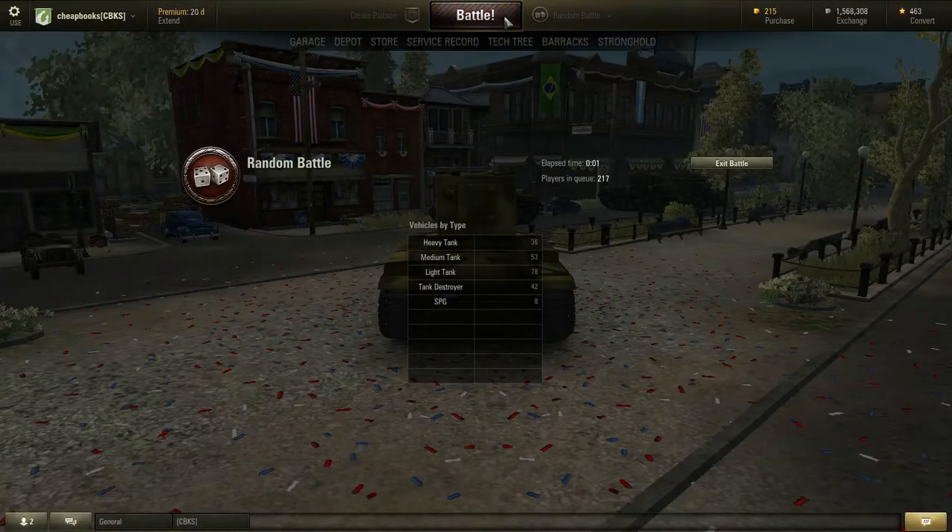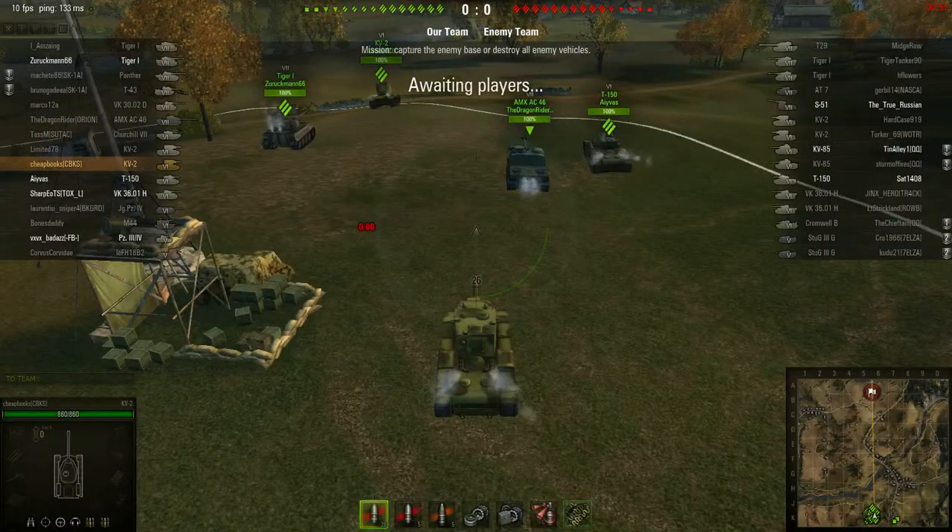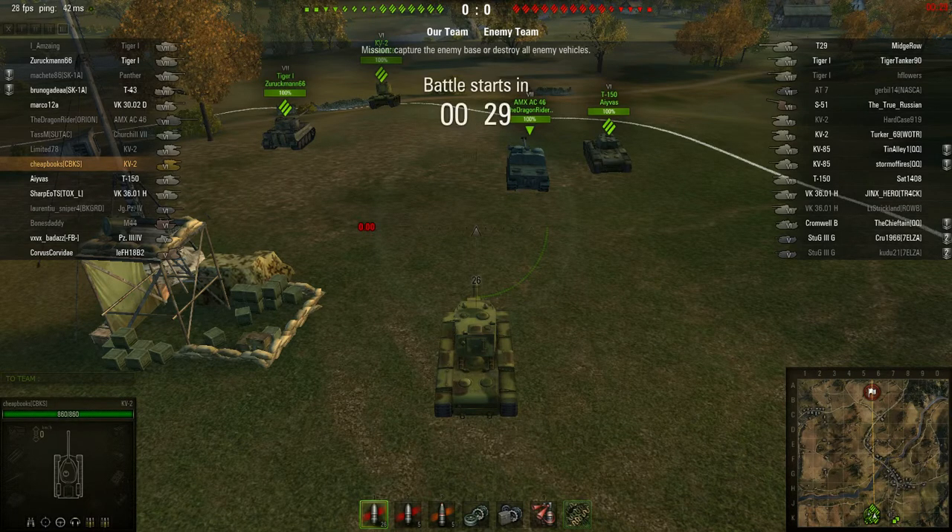I'll explain. There is an SPG mission, which is to damage two tanks with one shot, which means you need to have a large burst radius. Of all the SPGs that I own, I think the S-51 is going to have the best chance of succeeding at this mission, because it's a tier 7 tank with a tier 10 gun. It can do 1,900 damage in one shot.